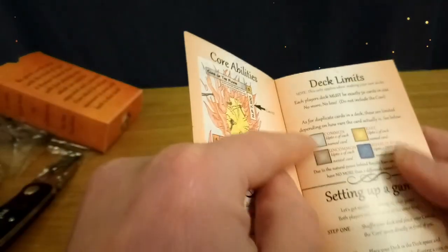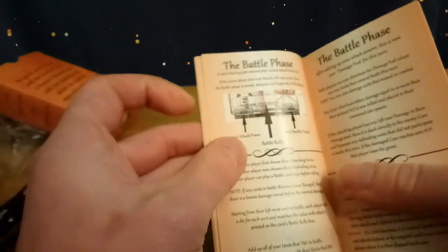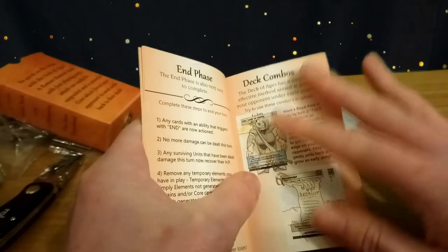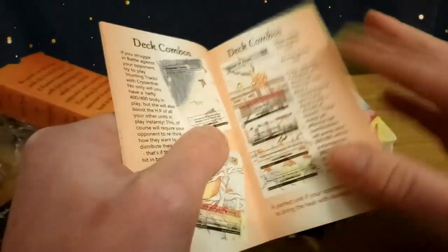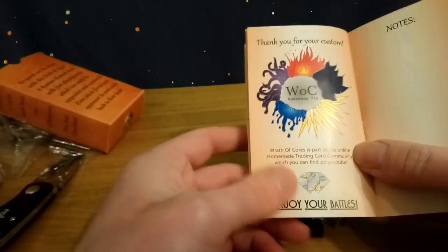It covers elements, deck limits, how many commons, rares, uncommons, and royalty rares you can have, how to set up a game, player turns, the start phase, main phase — we're only halfway through the book — the battle phase, active player, battle abilities, end phase. And then there are some deck combos — dedicated to the Deck of the Ages — a few deck combos, more of a stack combo to be fair. The final page is basically a thank you for your custom, enjoy your battles, and there's a cool little area to write notes on, with notes on the back page as well.